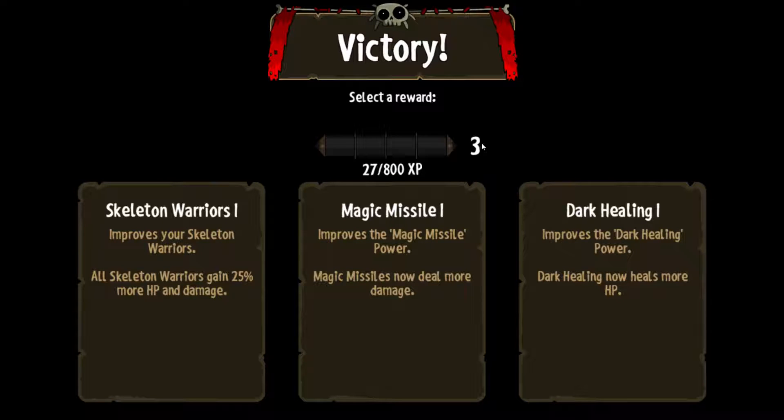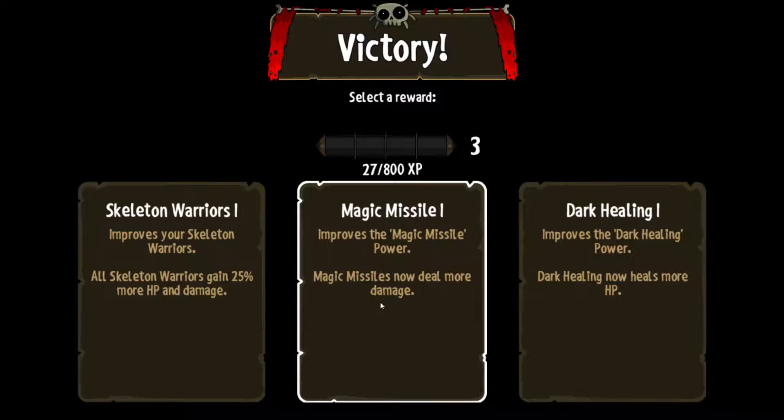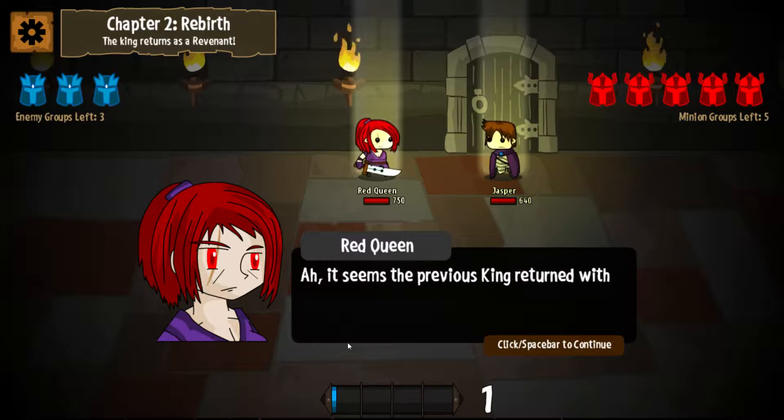So we got a little bit of bonus XP. We didn't use any of our extra zombie groups. So we get a choice: dark healing to heal more, magic missiles, or improve skeleton warriors. You saw how much I use my skeleton warriors, so I'm a big fan of that upgrade.